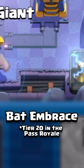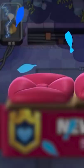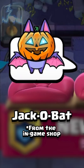But it's the bats that are finally getting their first emotes this season. The first emote is called Bat Embrace. You're going to get this from Tier 20 in the Pass Royale, and it shows an adorable little bat just blowing kisses to his opponent.